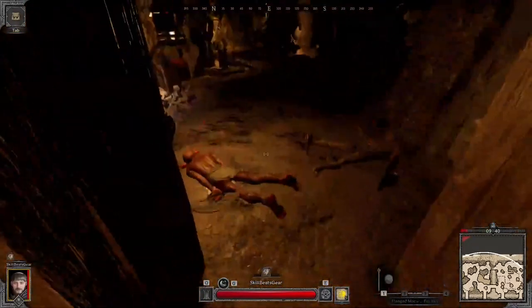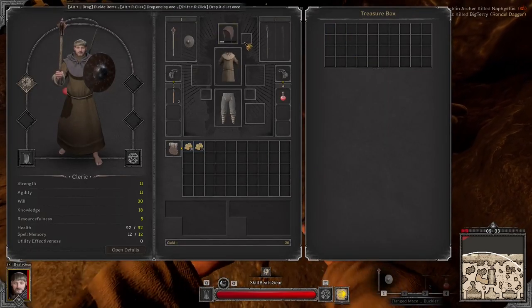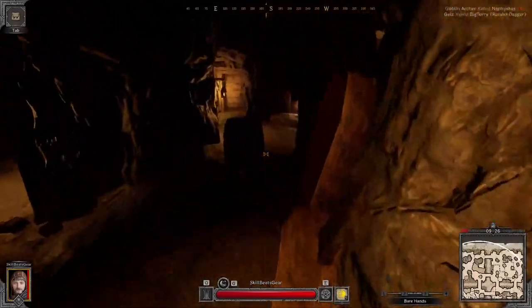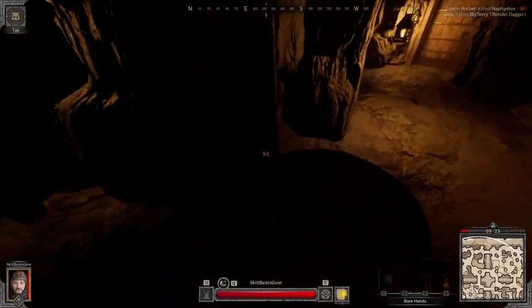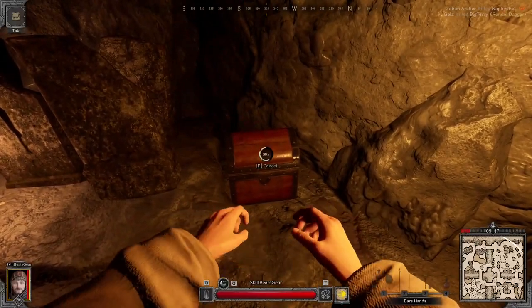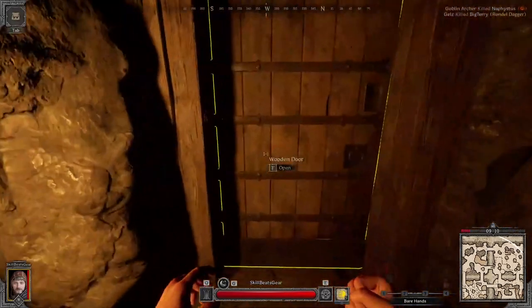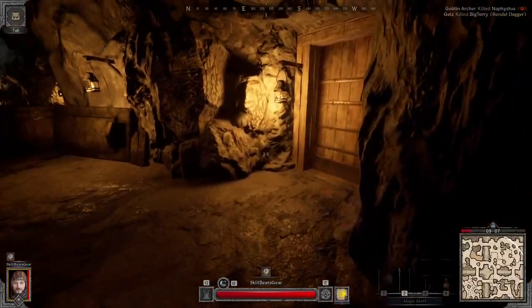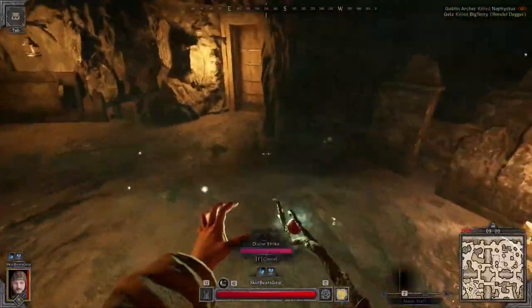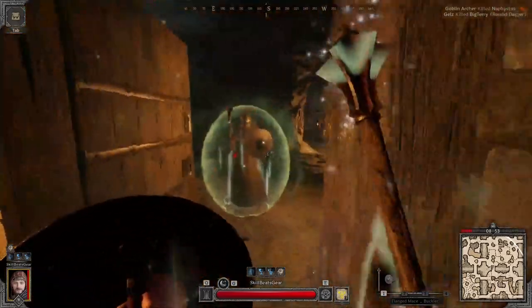The goal is going to be to hit the main treasure points — the underground bookshelves and the vases where the spiders spawn, and any other vases. They actually just today buffed cleric resourcefulness — I don't really know how much of a buff this is but apparently it's faster. Okay, so we actually have people on the other side of this door.